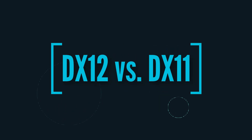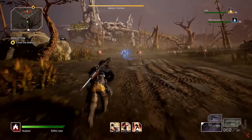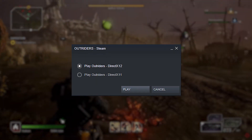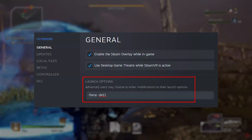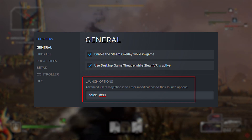When it comes to streaming Outriders, we're first going to look at DX12 versus DX11. If you're experiencing issues with DX12, try using DX11. You can switch this by choosing the option where you launch the game from Steam, or by adding -force -DX11 to your launch options via Steam's property menu for that game.